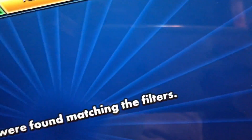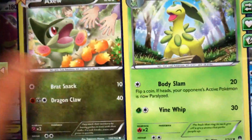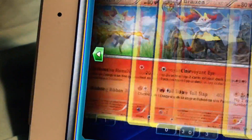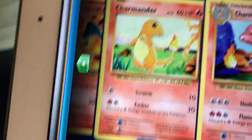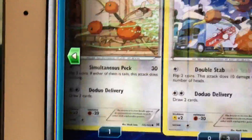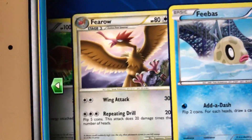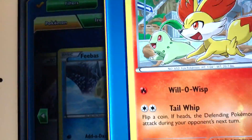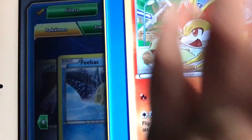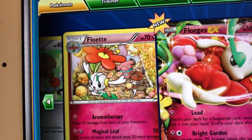Oh my god, oh my god, jeez! Okay, there's our baby Jolteon over there. And there's that base set Charizard. Awesome — and that secret rare. I don't want the Fennekin or Chikorita.